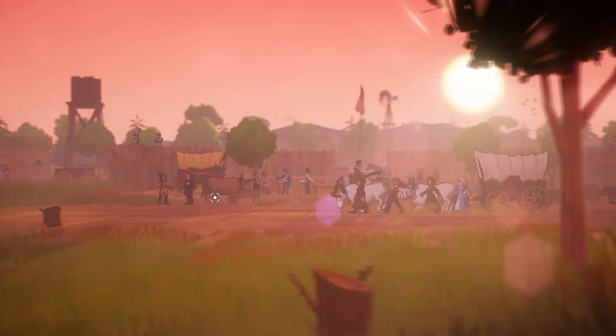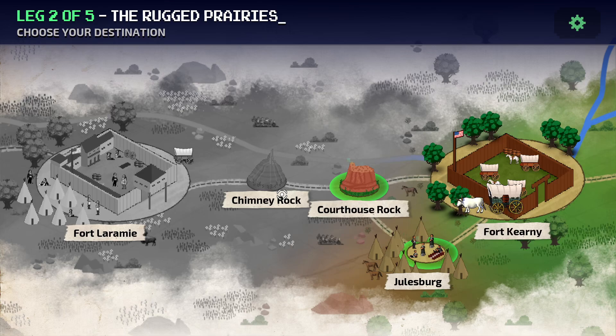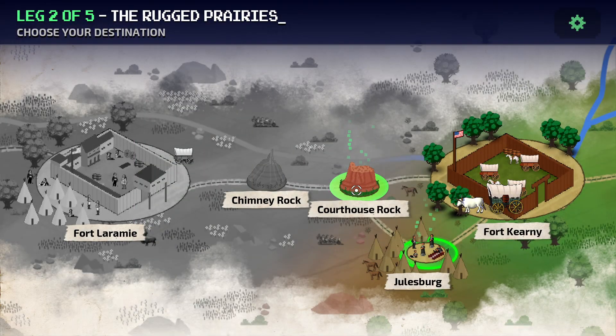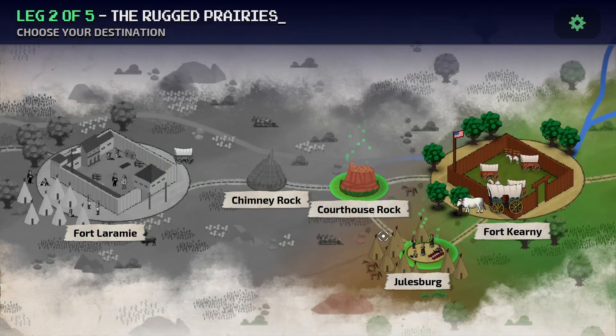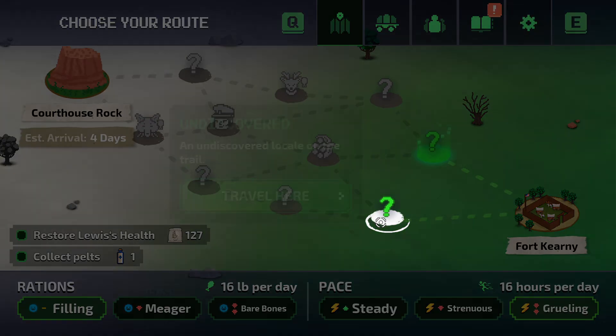Let's continue on without stocking up and see what we get along the way. Excited to see Johannesburg — do you want to go to Johannesburg? Restore Lewis's health. Should I go from here? I can trade but I don't want to trade — I'm full on supplies. We'll go at a fast pace and have a fulfilling journey. Okay, let's take the left one.